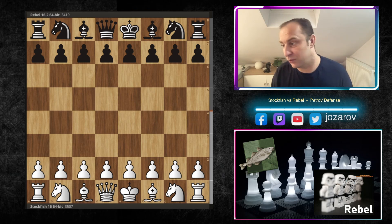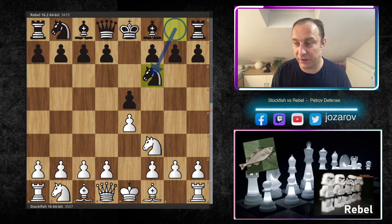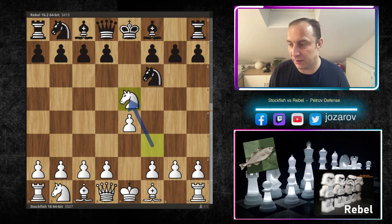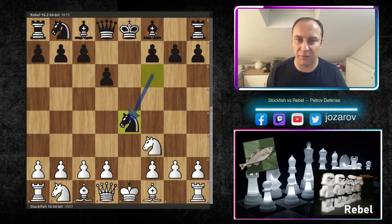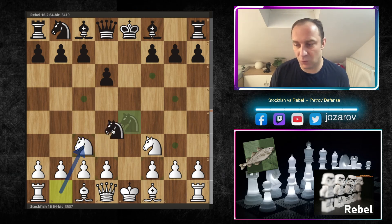We have e4 by the fish, e5 by Rebel, Nf3, Nf6 — the pattern of the fence, the Russian game is on the board. Knight takes e5, d6, kick away the knight, Nf3, and now after Nf6 to Ne4, we have the so-called Nimzovich attack with the move Nc3.